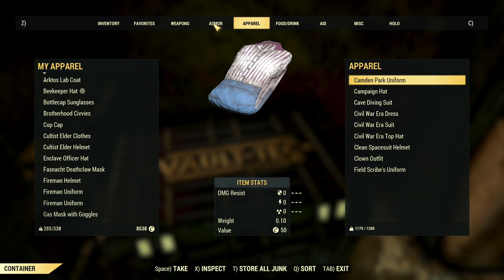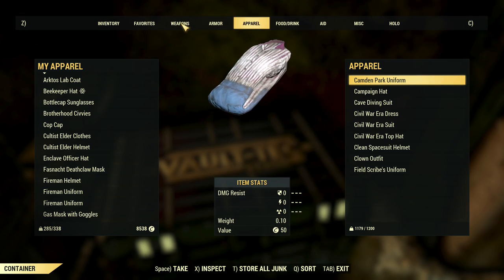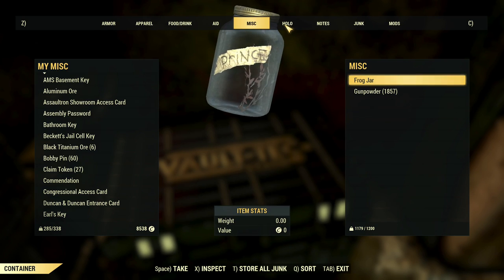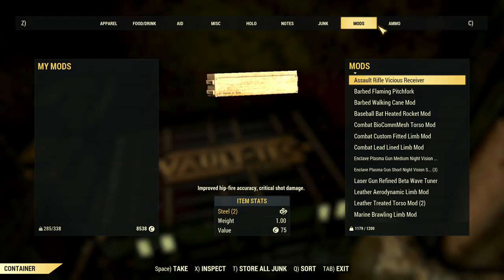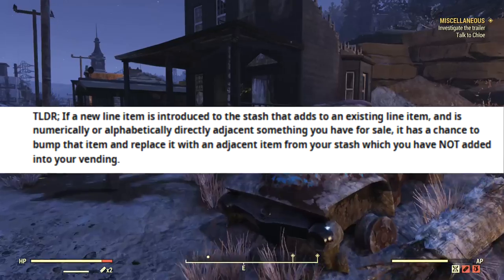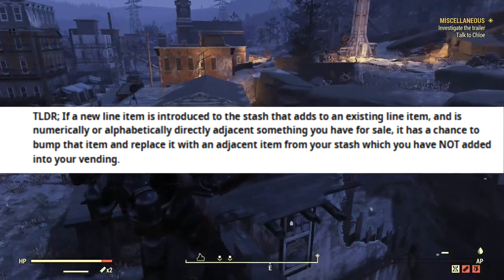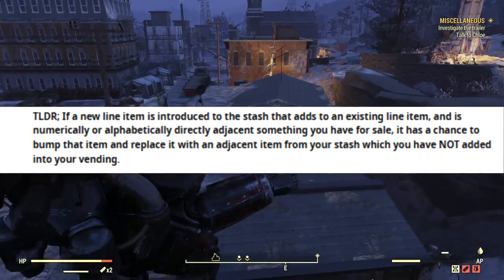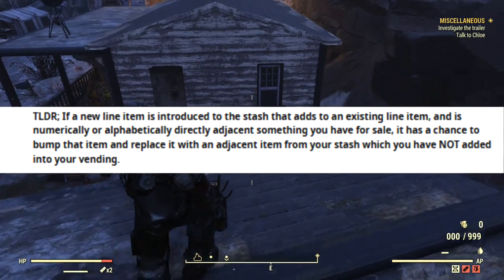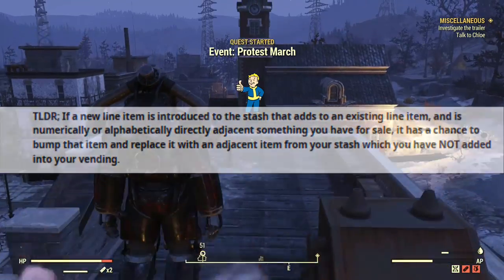Let's go over this information so that you are aware of how it is happening and why it is possible. This player posted this information, which you can click down below in the description if you want to read more. What we're going to primarily look at today is the too long didn't read section here at the bottom. This Reddit user states: if a new line item is introduced to the stash that adds an existing line item and is numerically or alphabetically directly adjacent to something you have for sale, it has a chance to bump that item and replace it with the adjacent item from the stash which you have not added into your vendor.